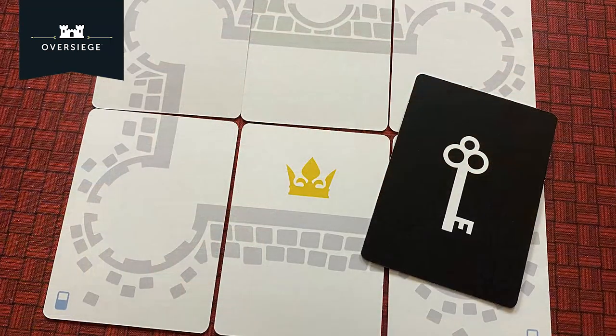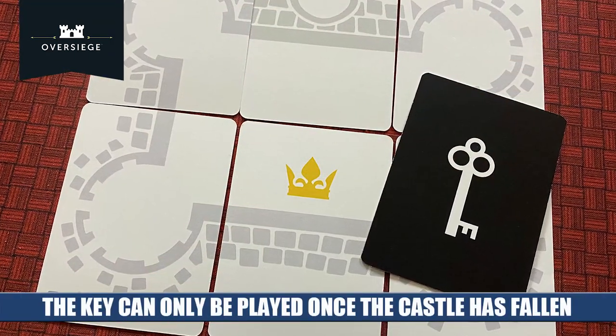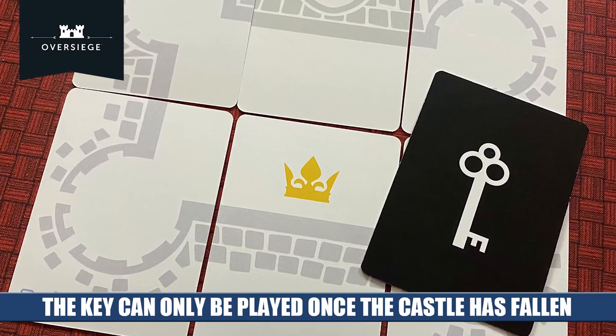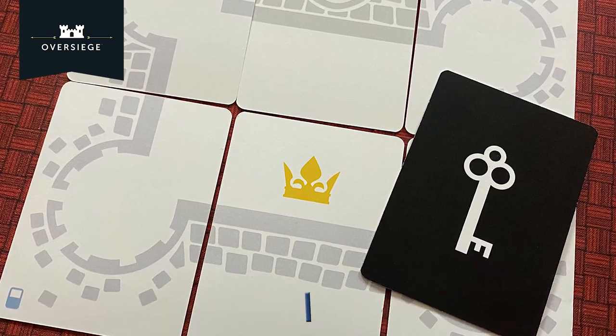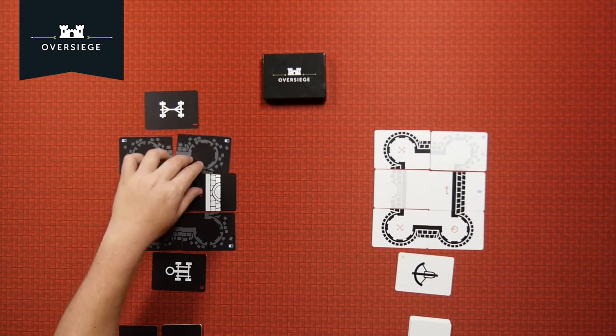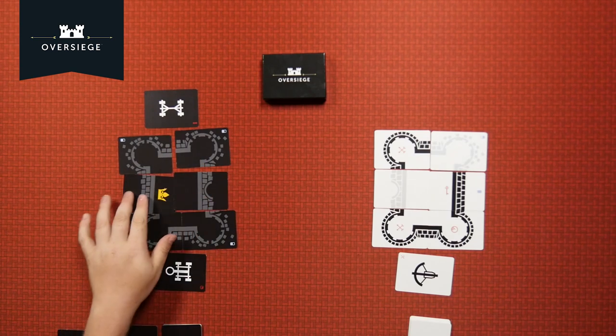Eventually you're going to get to the end of the deck — you're going to pick it up and reshuffle. So don't worry about having to discard that king key earlier on, because you will get a chance to get it back. Play is going to continue back and forth like this until one player is eliminated. When one of these castles is completely destroyed, that's going to signify the end of the game and the opposing player has won. The game can play in about 20 minutes.